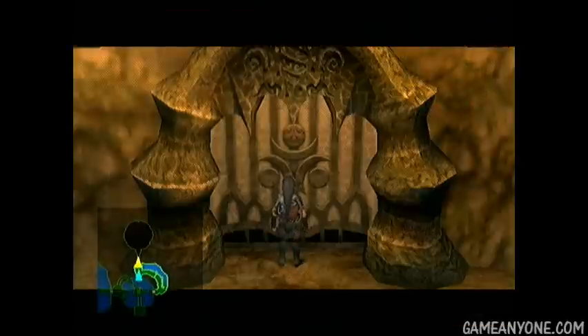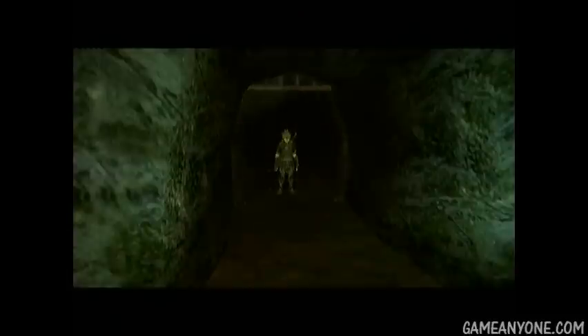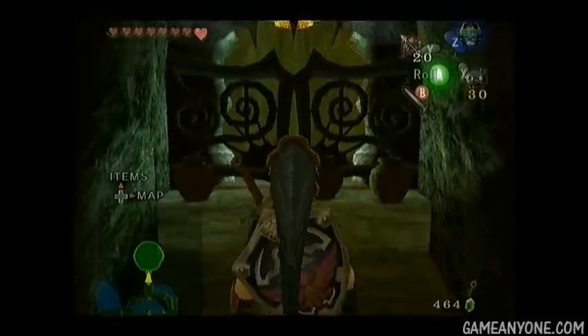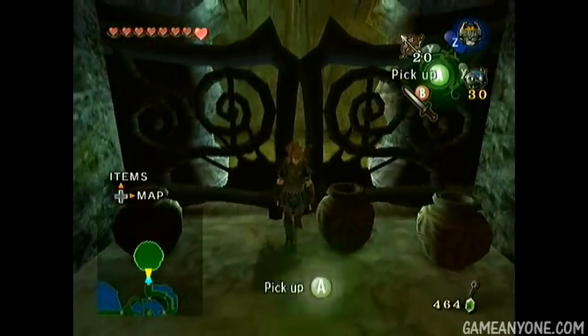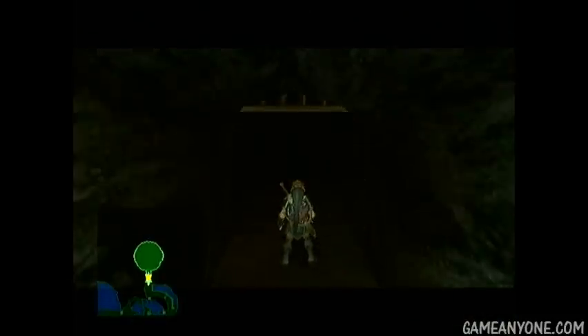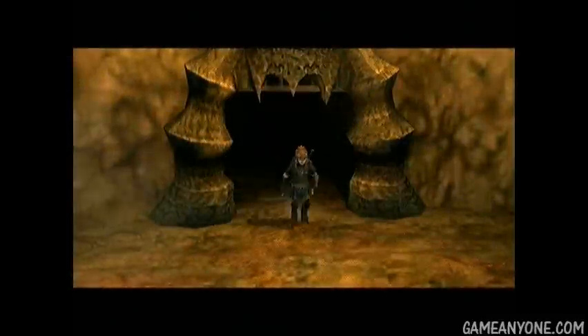I'll go ahead and go in there and show you what happens when you do. It fades to black and everything, like it's this big important scene. But once the door opens again and you walk through it, you find there's this big gate blocking your path and there's not really anything you can do about it. I guess I could have just said there's a gate blocking your path and you would have taken my word for it, but I just want to prove that I'm a man of my word.